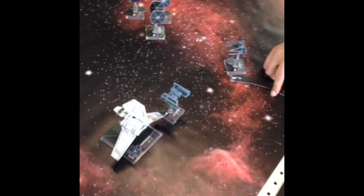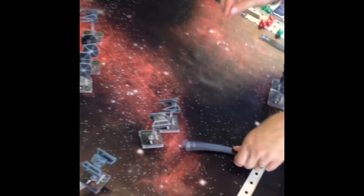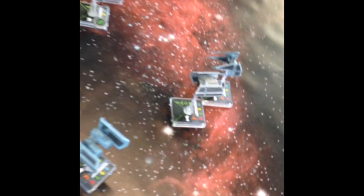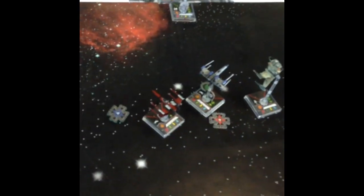Just got another wave of Imperial reinforcements — more people showed up, so we let them come in as the Imps. We've got a shuttle and a bomb in there, more TIEs. Merrick Steele is back — not Darth Vader, it's Merrick Steele. He totally failed to roll any hits on that die. Throwing the Emperor down the garbage chute — overturn that defense roll.